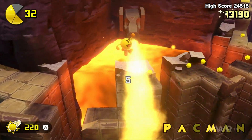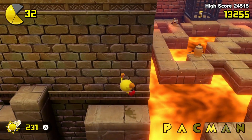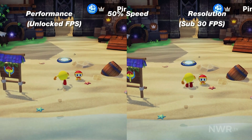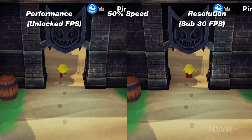Before we get too far, a PSA for those looking to pick this up on Switch. As has previously been announced, the Switch version targets 30 frames per second, as opposed to other platforms' target of 60. However, by default, the game outputs at a full 1080p resolution, which, while it looks great in terms of raw image quality, causes the frame rate to fall well short of its target.